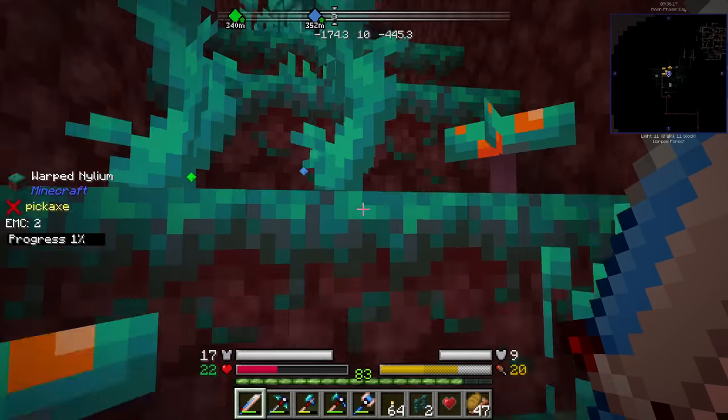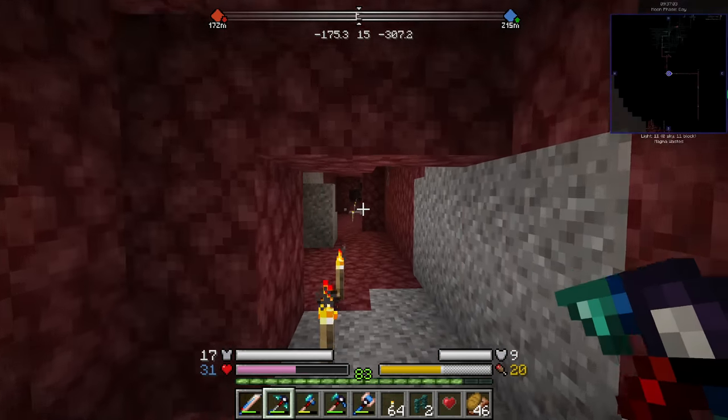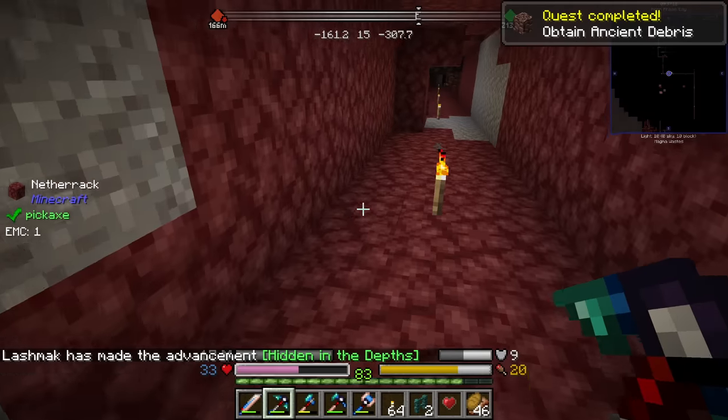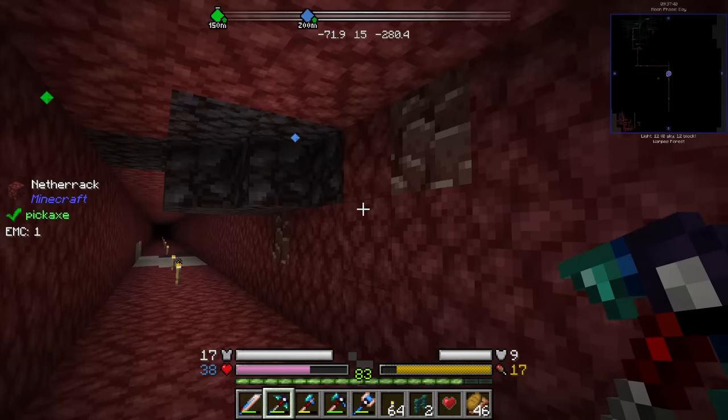I think I have taken enough damage. We just go back. Over here, we should have a few ancient debris when I was mining the tunnel. Just the one. And the first one. Why is it always just the one? More.